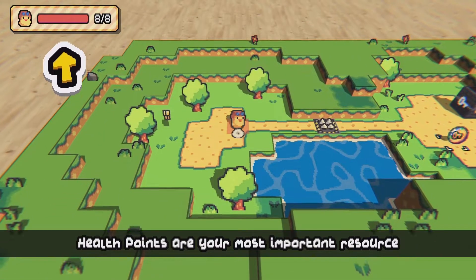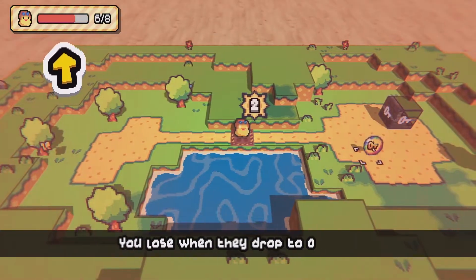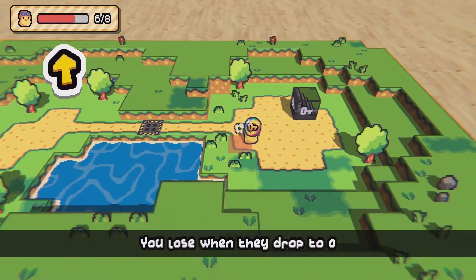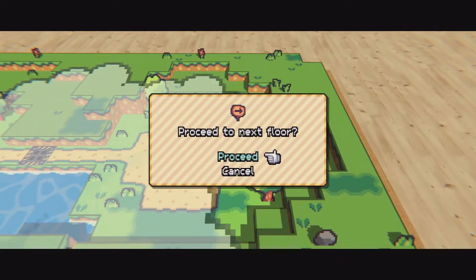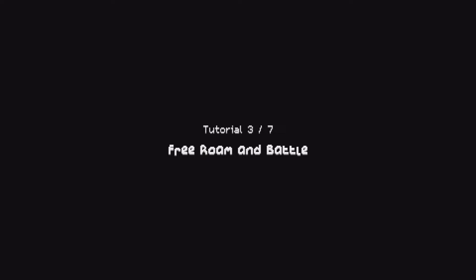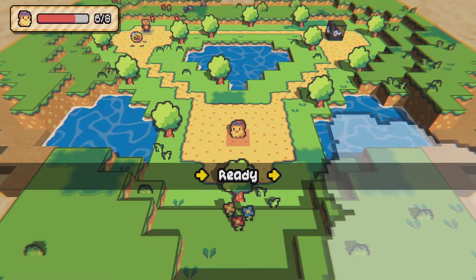Health points are your most important resource — you lose when you drop to zero. Makes sense. I love these visuals. It's like a 2.5D — I don't know how to explain it, but it's really really cool how it looks.